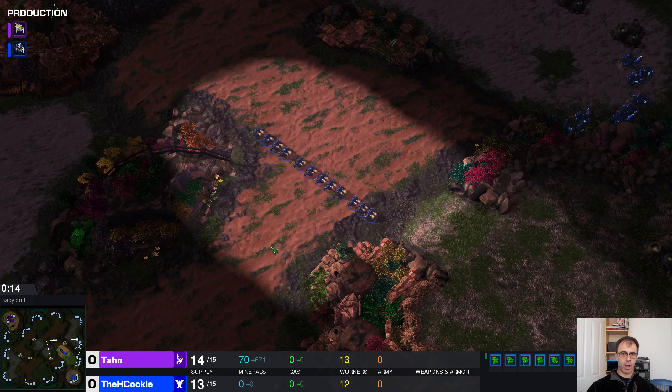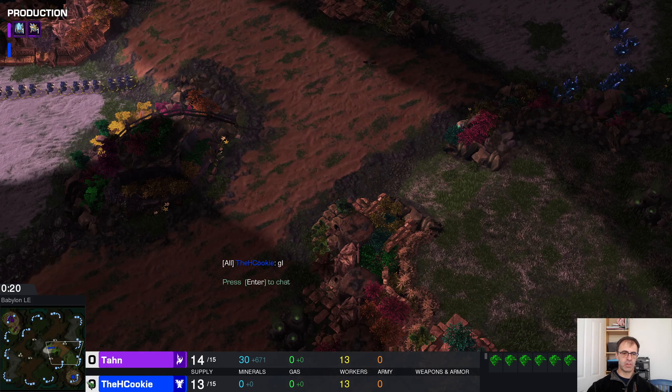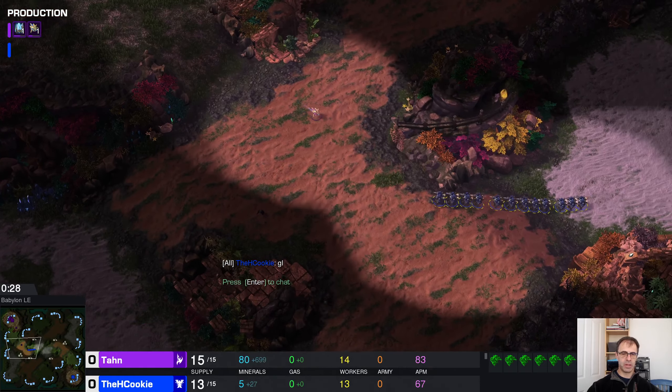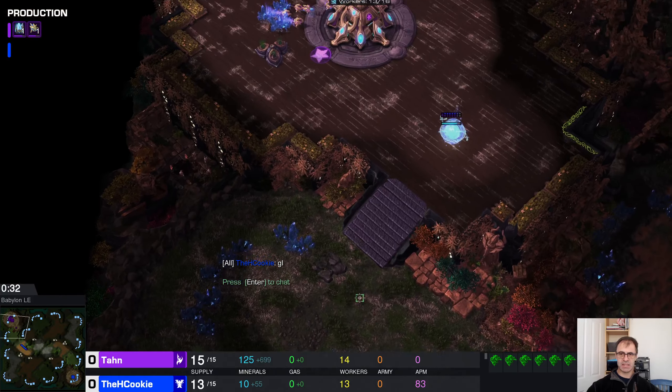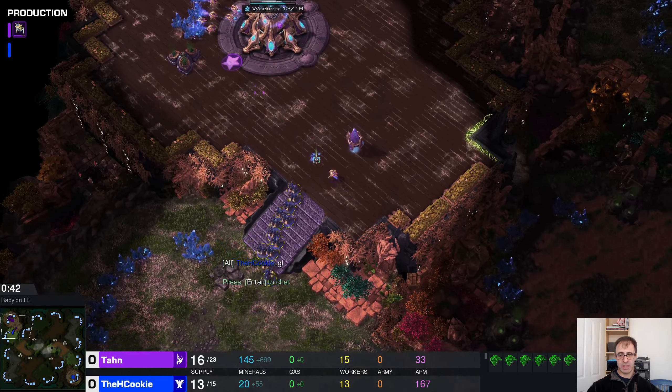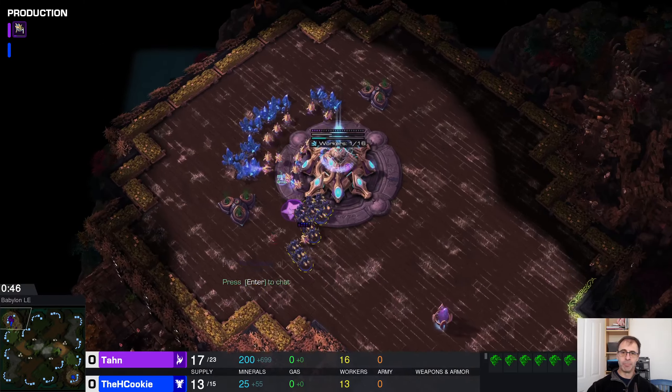Itchcookie is going for it with the worker pull — not sure about this. Tan sees it, and the reaction is to chrono out workers. That is the correct reaction.